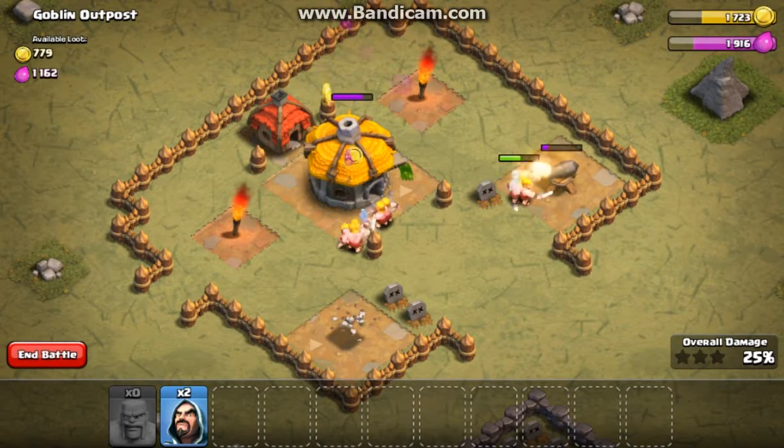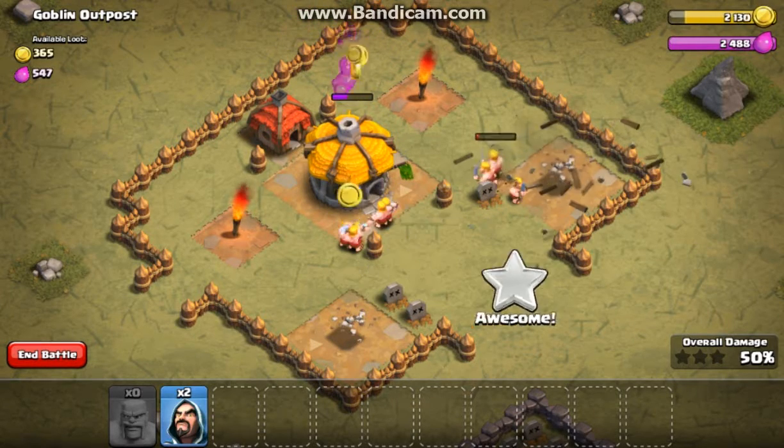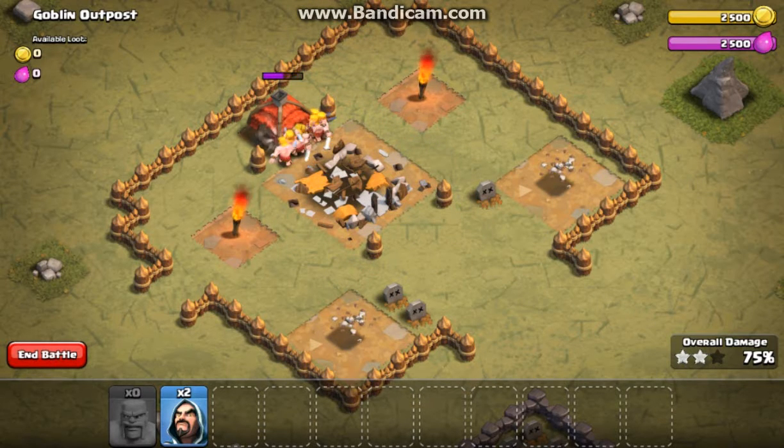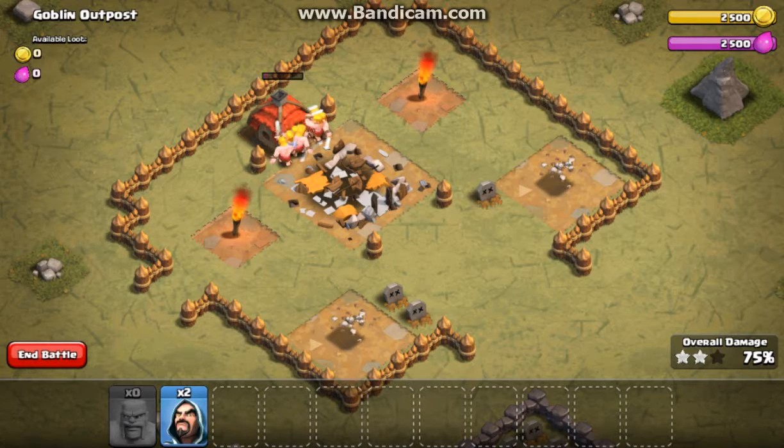If not, I have 2 wizards here, but it doesn't look like we'll need those. Awesome — we're just going to grab all the loot here, get the 3-star victory, and head back home.